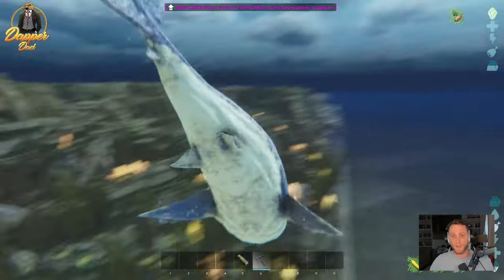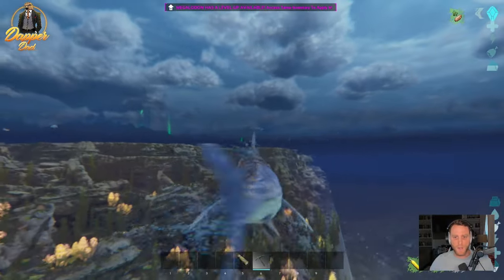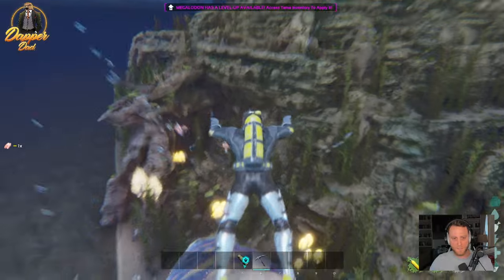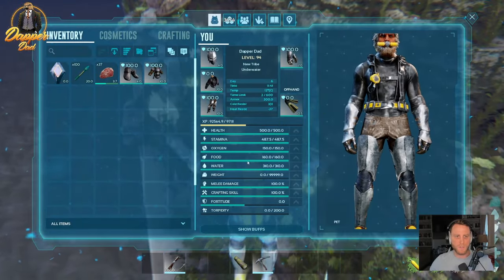The first thing you're going to want to do is look around and make sure you've cleared everything out — there's going to be sharks, stingrays, other anglerfish perhaps. You want to make sure you've already done that. For the sake of this video I've already done it, so let's just hop off our tame, equip our crossbow, and start taming this anglerfish.